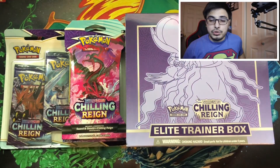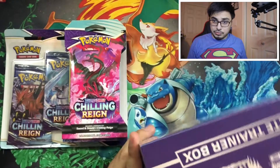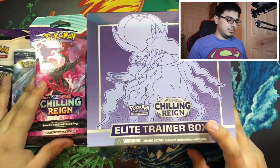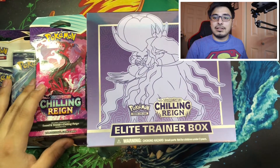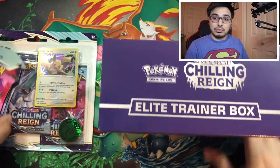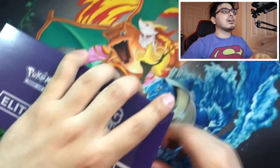Alright, we are back. We're gonna be doing some unboxing — we're gonna be opening the Chilling Reign Elite Trainer Box. We're gonna be opening three single packs and one pack that has three packs in it, so a three-pack and three singles. Let's move the singles and the three-pack away and start with the ETB.